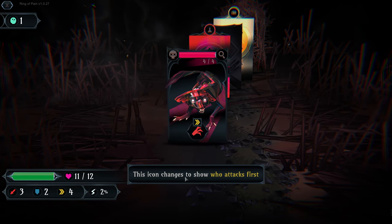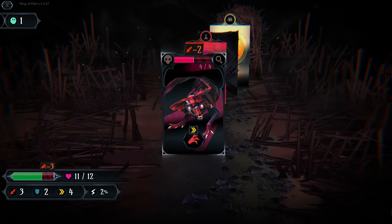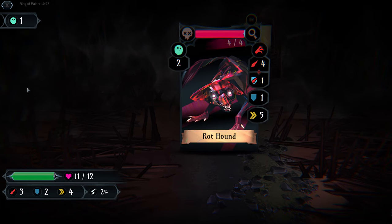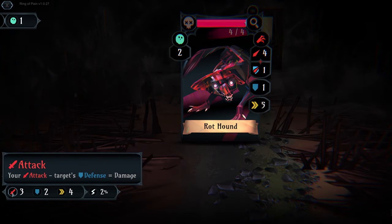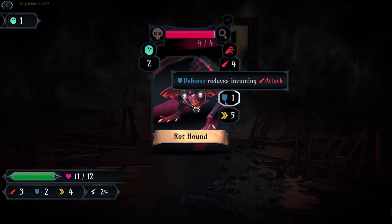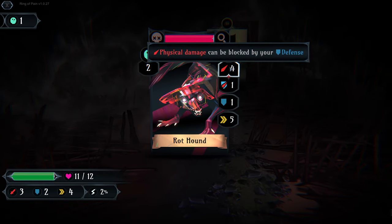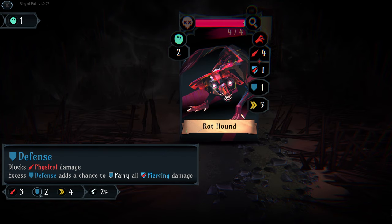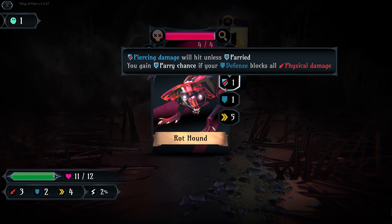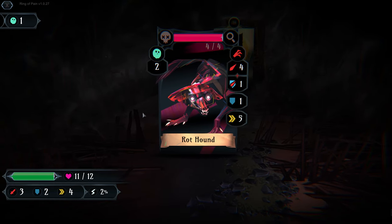It shows we're going to do two damage to him and he's going to do three damage to us. Our base attack is three, but we remove his defense - so we'll do two damage. His returning attack is four standard attack versus our two defense, so he'll do two damage, but he also does one piercing damage which pierces through our defense. That totals three damage he'll be doing to us.